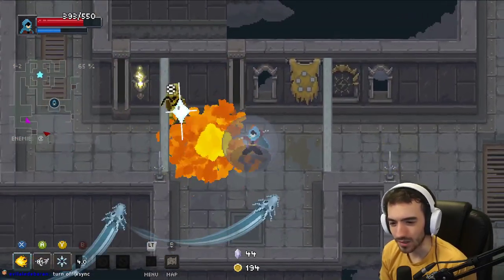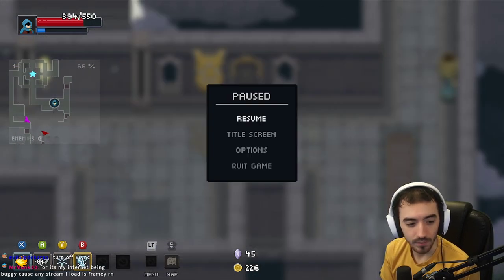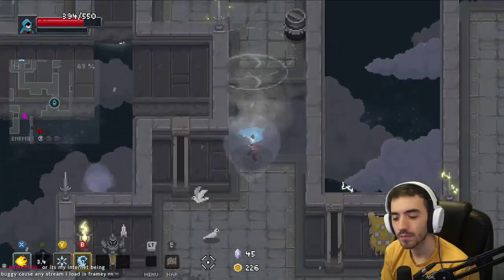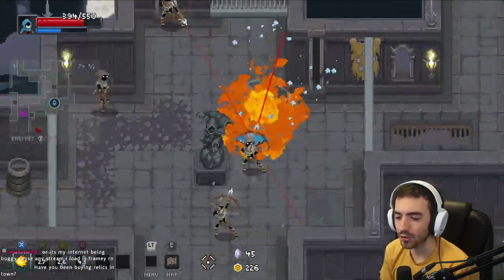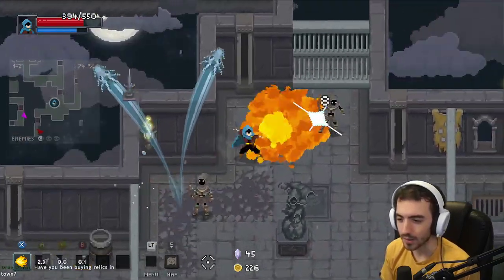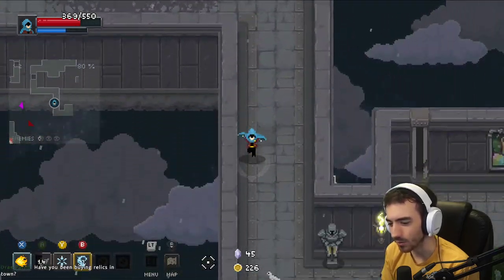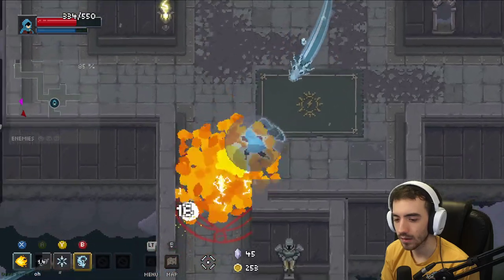I hope we get a good relic — maybe more damage would be nice. We got combo gloves, that's pretty good — arcana: have an extra combo. I've been dropping frames all day, V-sync is already off. I haven't bought too many relics in town. The last thing I bought was my first cape.